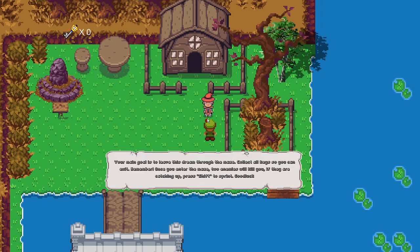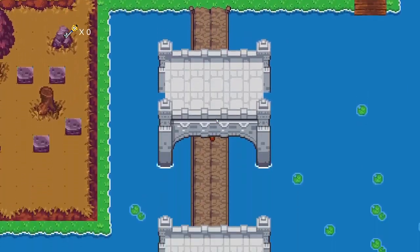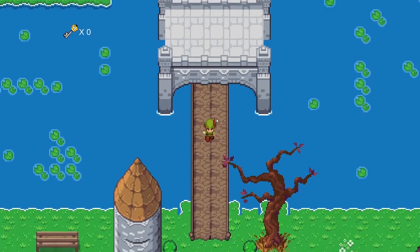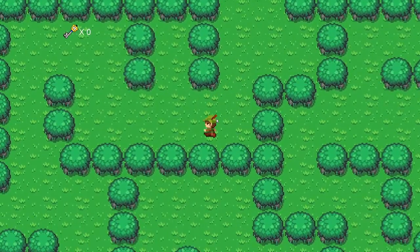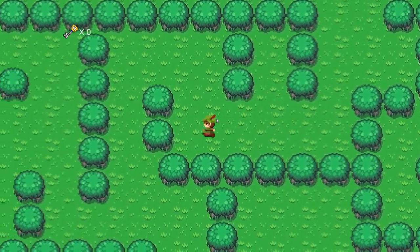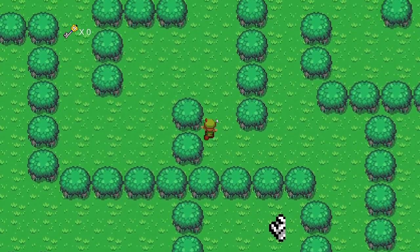Once you enter the maze, there will be 2 enemies that are trying to chase you and they will kill your player. If they are catching up, press SHIFT in order to outrun them.